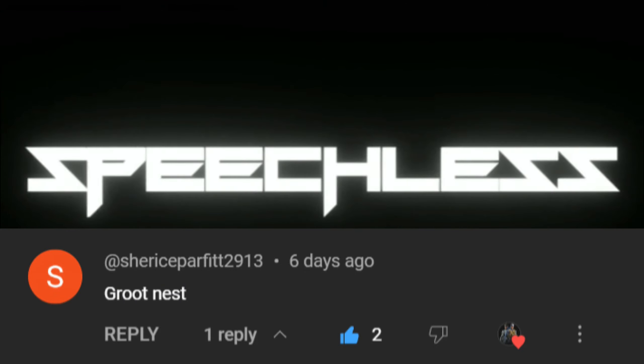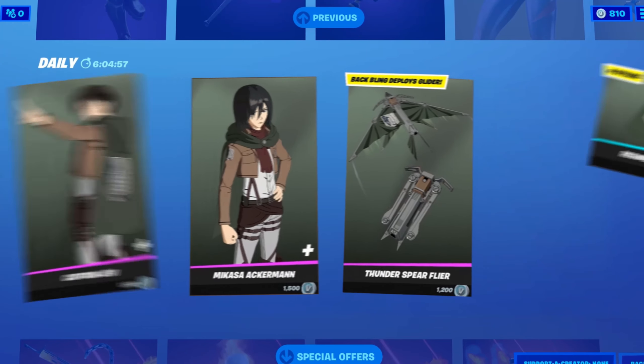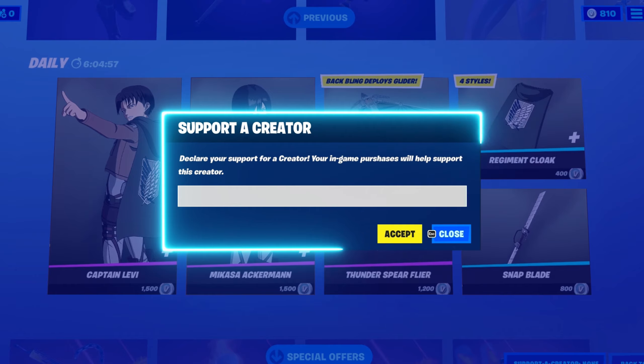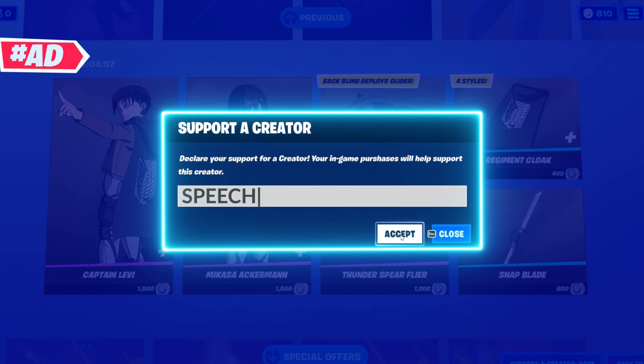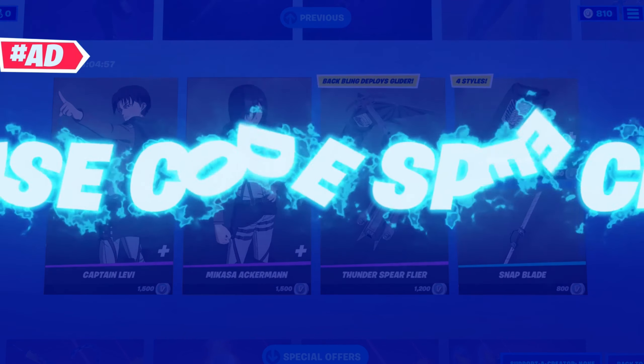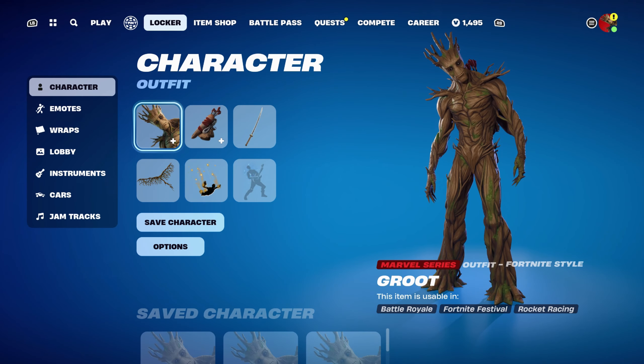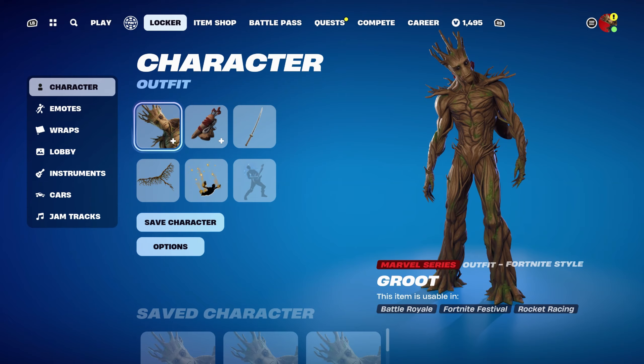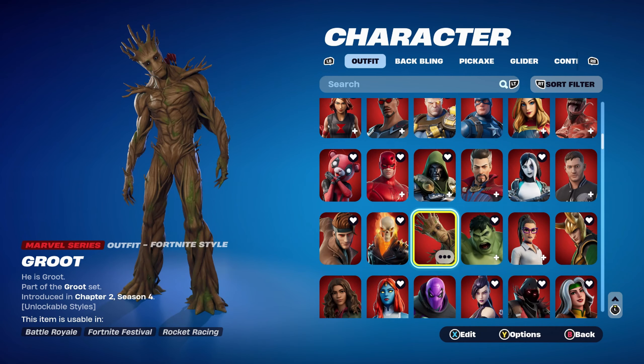Hello and welcome to Ashley's Speechless. Today's video is going to be another skin combo video and today's skin is going to be Groot. This video was suggested by Sherry's Parfit — thank you very much for the suggestion. The Groot skin is part of the Chapter 2 Season 4 Battle Pass, part of the Groot set.